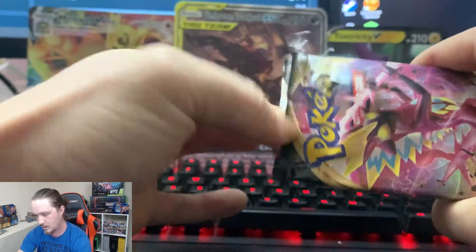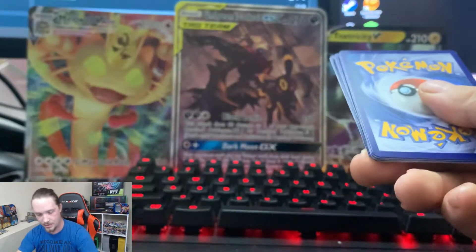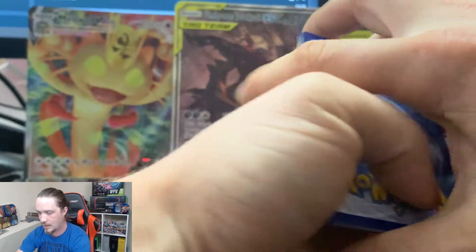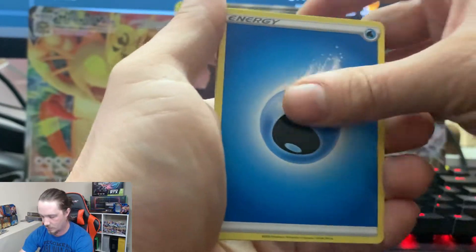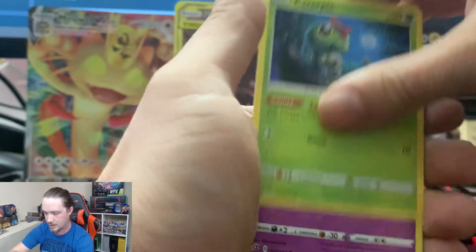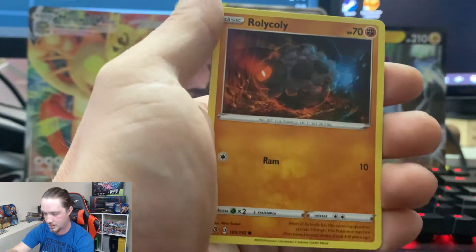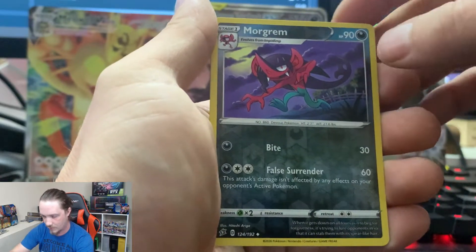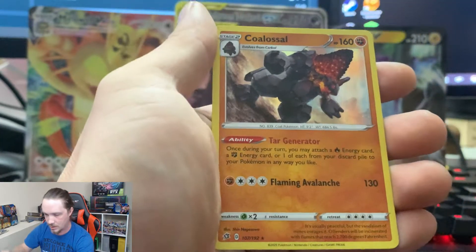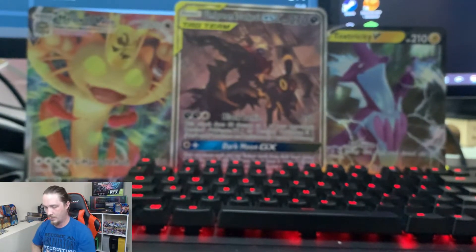I've got my Oversized Tox V card right here. Might get something good out of that one. So we have Water Energy, Sonia, Pelipper, Bronzong, Caterpie, Corsola, Litwick, Shinx, Roly Coly, Reverse Holographic Morgrem, and a Colossal Holographic. Not a bad pull there.